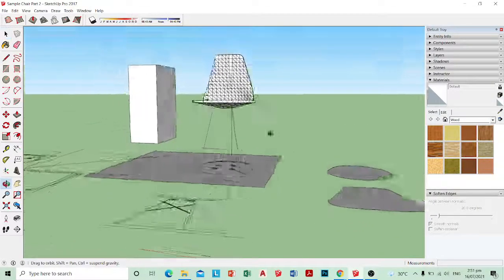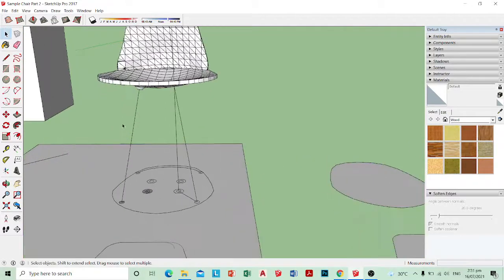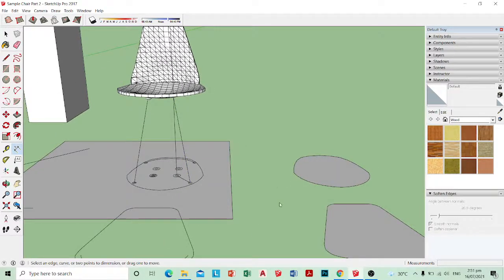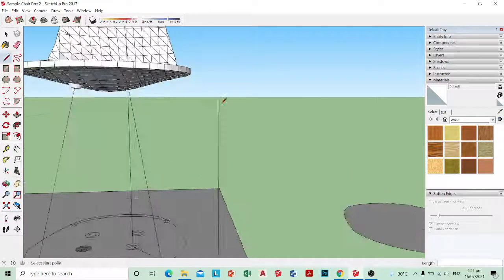I'm drawing the first leg right now. I think I need to draw it straight first — around how long should it be? From here to here, around 40. Let's try 40. It's not straight up, so if you press up on your directional button on your keyboard, it will lock the line to go vertical. Let's try 40.